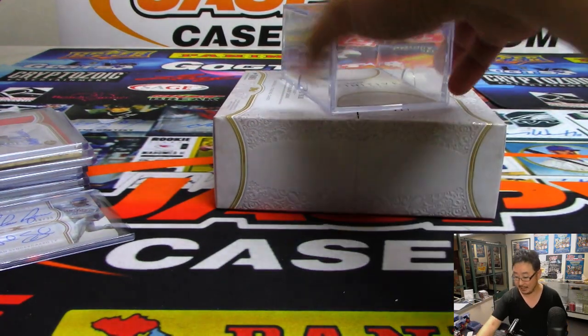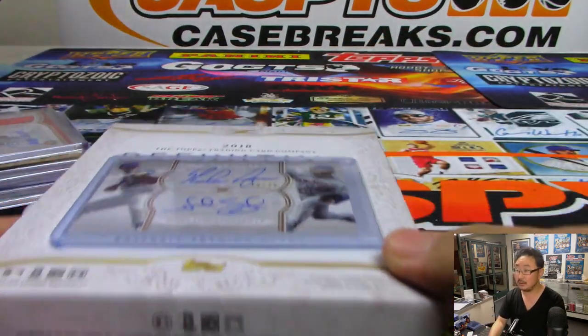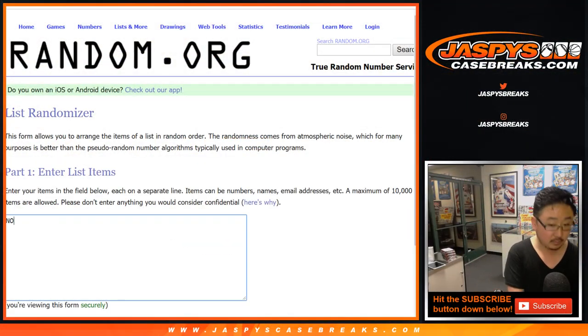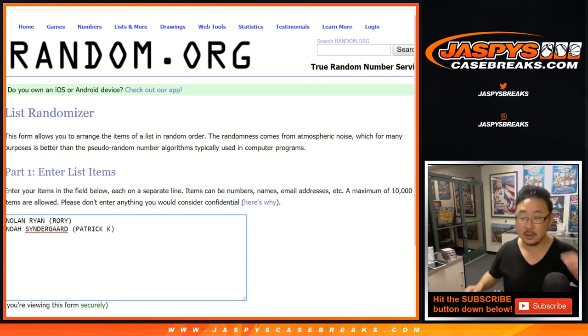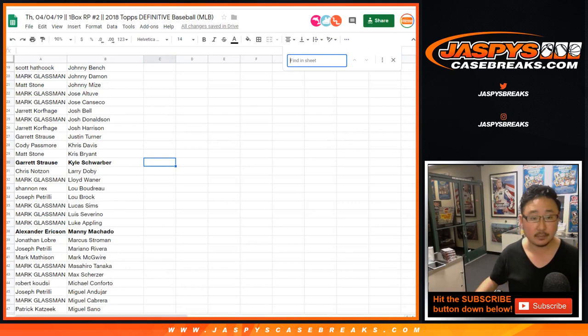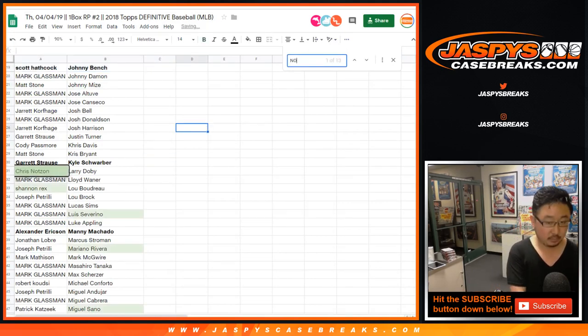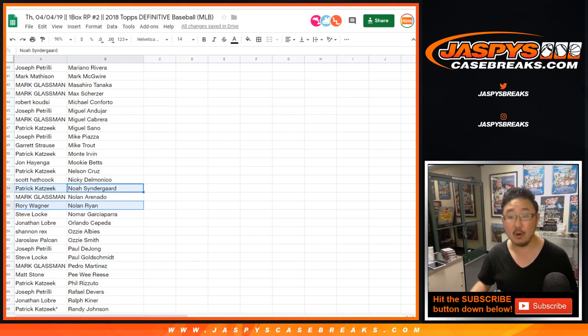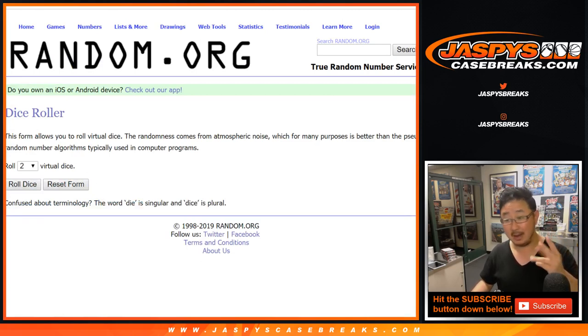I don't know if Patrick is here, but I know Rory's here. 10 out of 25, one happy person, one sad person. Rory has Nolan Ryan, and Patrick K is right there with Noah Syndergaard. Good luck you two. I should cut the card in half — King Solomon style. Remember when King Solomon wanted to cut the baby in half? Let's roll the dice and randomize that list.